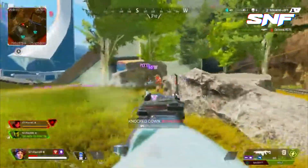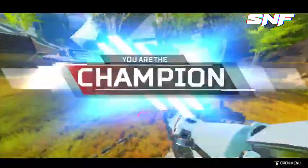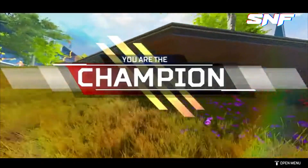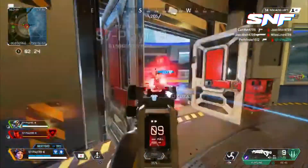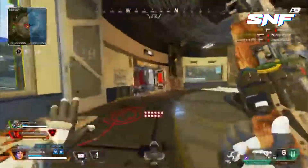Use the ultimate to push. Horizon's ultimate is ideal for pushing an area filled with camping opponents. The ult will root them out of their hiding spots and force them to move. This ability can be combined with a series of grenades from your squad to secure hard-to-avoid damage on your opponents before a push. Keep in mind that Wattson's ultimate will consume Horizon's robot before it turns into a black hole.